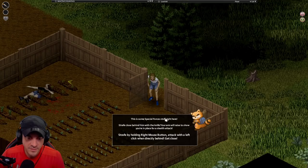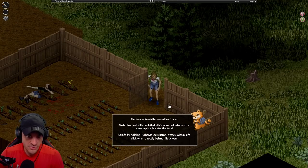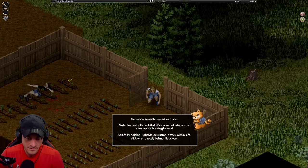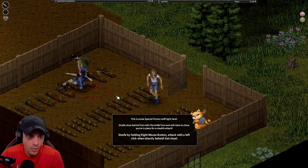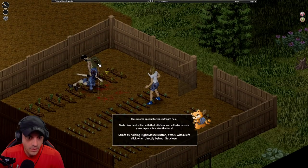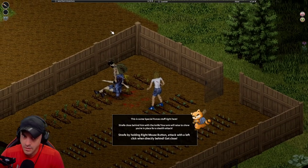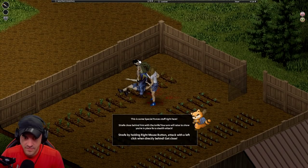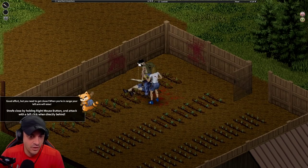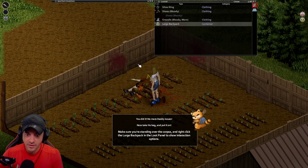E to open - some special forces stuff right there. Strafe close behind him with the knife; your arm will raise to show you're in place for a stealth attack. Raise your right mouse button and grab him. How do we crouch again? There it is. Strafe by holding right - wait, we couldn't see him. Avert your eyes, ladies and gentlemen. Good effort but you need to get closer. We went up through his rib cage! You did it - no more daddy issues.